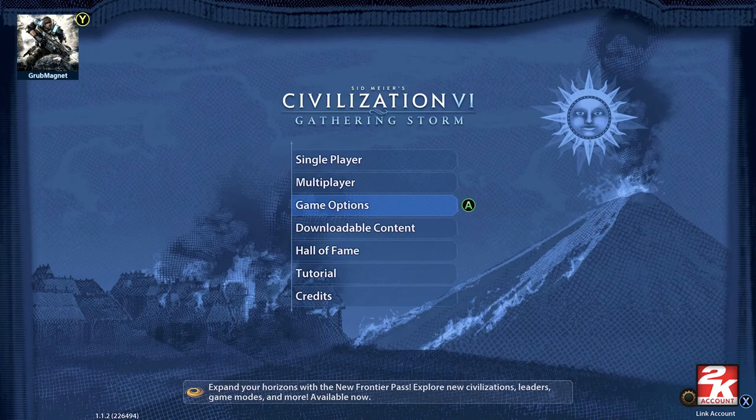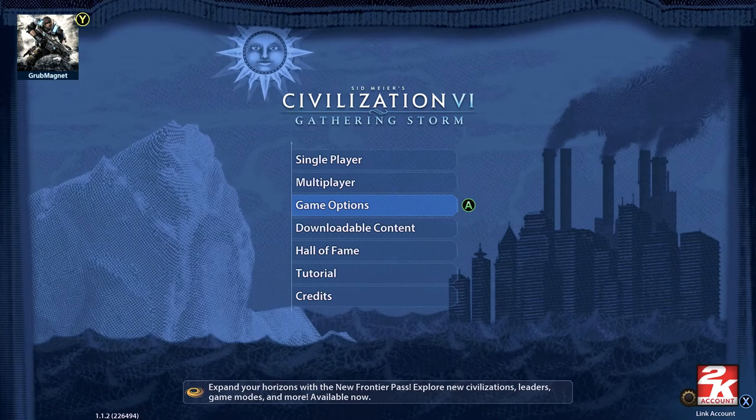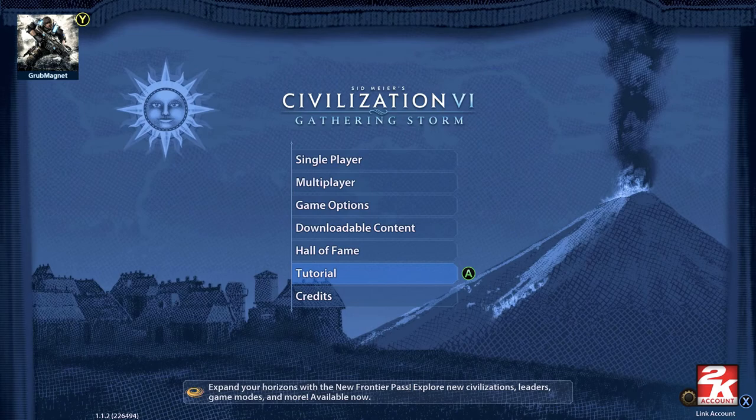Hey everyone, here's a beginner's guide to Civilization VI. This is going to be kept fairly simple - not going to go more than about 30 minutes on it. What I want to do is introduce you to some of the key concepts about the game and try and do it in as simple a way as I can, so you can understand the core dynamics.